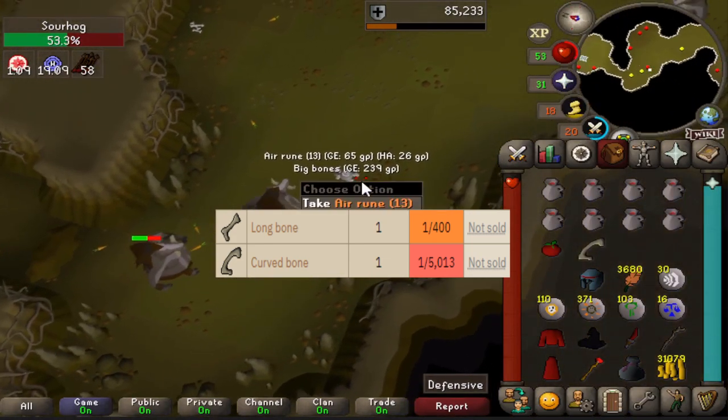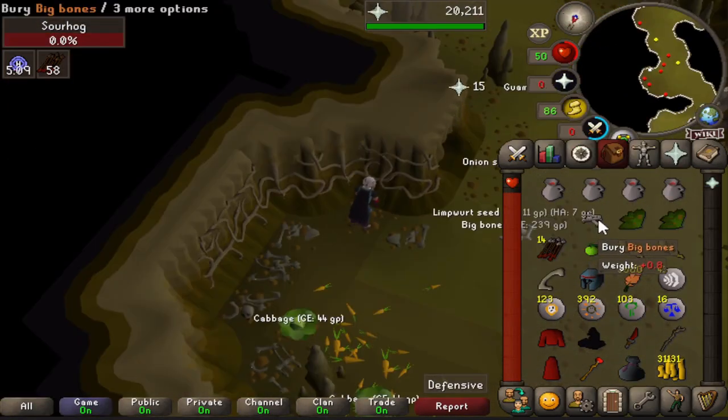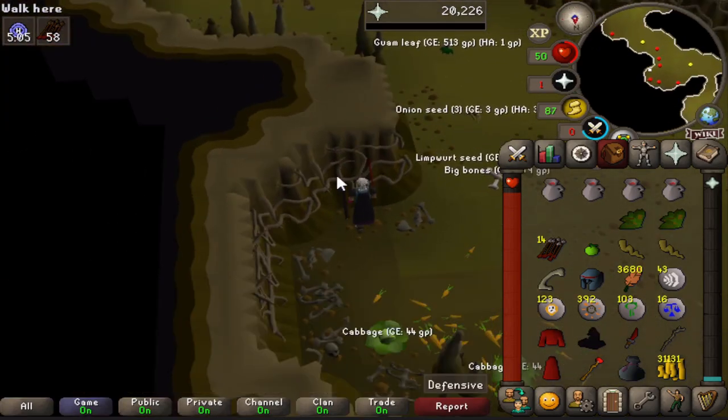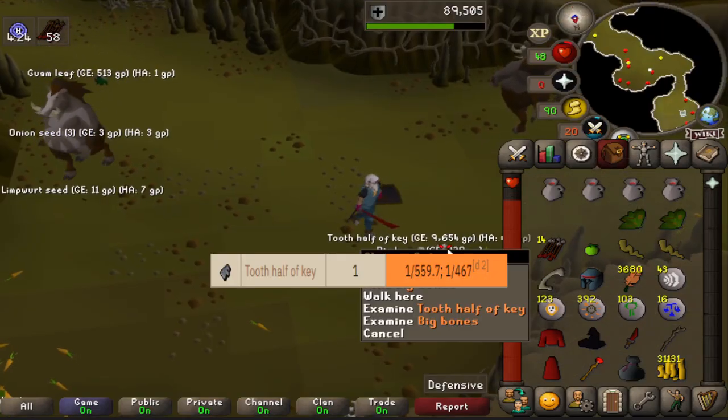Oh my god, I can't even use it yet - I think that's 5k construction XP. And with these last two bones that gets us to 34 prayer - nine levels away from pray-melee. What is this luck we're having today?